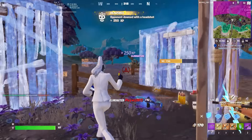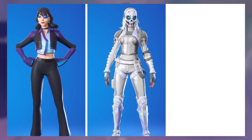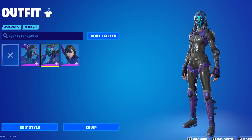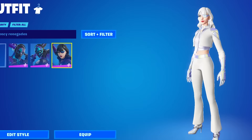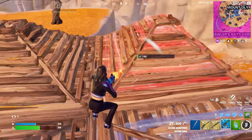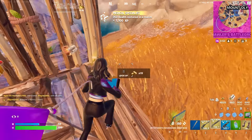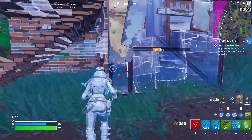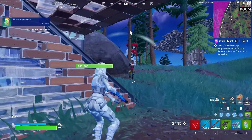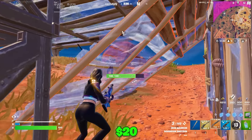That then takes us to the last season of Chapter 3, which was Chapter 3 Season 4, and we had to go with the Agency Renegades bundle, and we are pairing this with the Scully Scepter. This is by far one of the best and most try-hard bundles we have ever seen in Fortnite. A lot of bundles do get quite overlooked because they are so expensive and you have to buy some of them with money instead of V-Bucks, but I feel like the Agency Renegades bundle was so worth it because they remade two of the most try-hard skins we have ever seen — Zadie and Siren — for $20.